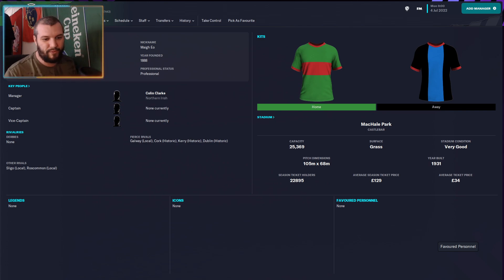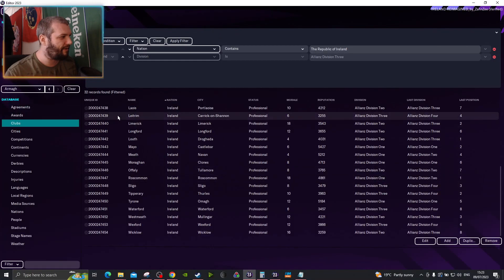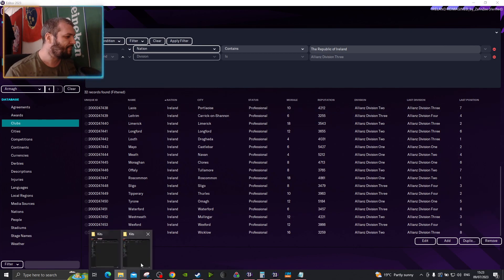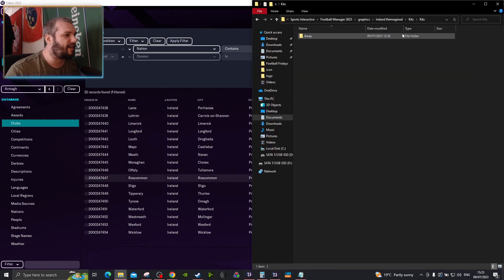Like, the example I'll use is, if we open up the editor here now, you'll notice that everything has a unique ID. Basically, the way the database works is that there is an entry number one — I think it's Barnes or Arsenal or something — and every single entity above that will just have a sequential plus one after that. So, if they introduce extra clubs, that can sometimes knock yours back, which is what's happened here.